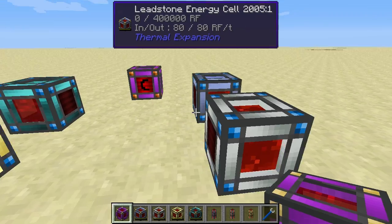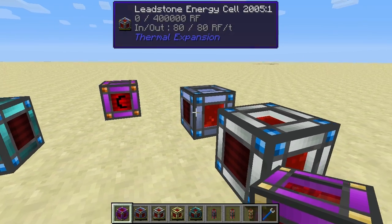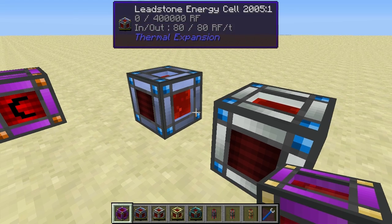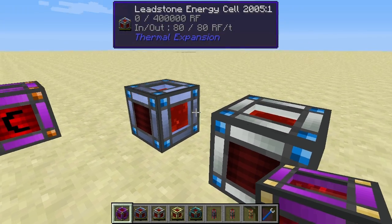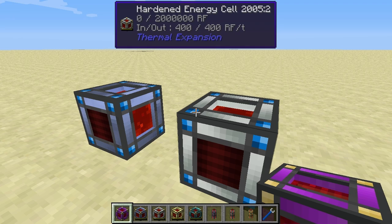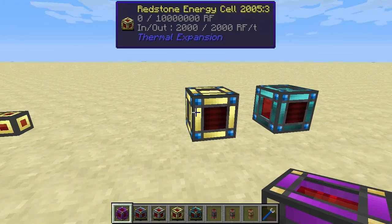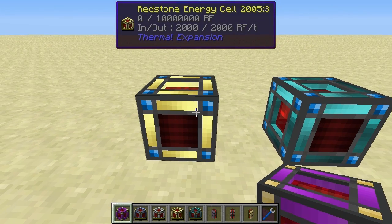The hardened cell is the upgrade of the leadstone cell. I think of these as the early game cells because they do not require you to transpose destabilized redstone into an energy cell frame. The redstone energy cell can store 10 million redstone flux and has a maximum input and output of 2,000 redstone flux per tick.